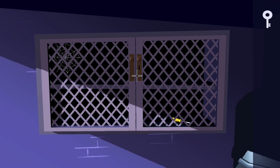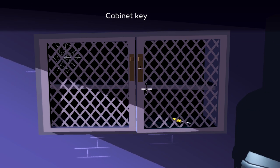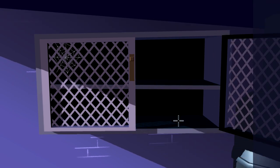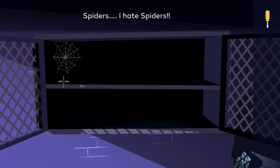Right at the start, you're going to grab a key out of the box with all of the shoes in it. Use this to open up the cabinet, and inside you are supposed to grab the screwdriver. Make sure you open up the left side as well, and you will find your first spiderweb here.